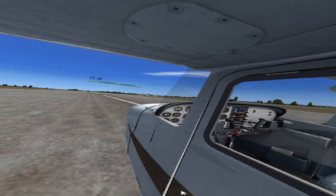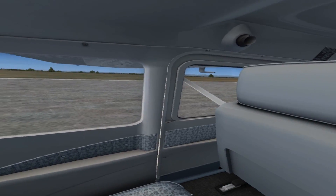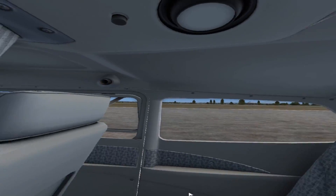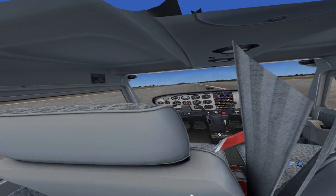This also gives you the ability to change seats — maybe not the most useful thing in the Cessna, but there are a number of other aircraft where that could actually prove quite entertaining. That pretty much sums up FlyInside with FSX. It's about as close to the real thing as you can get. Definitely worth the download.